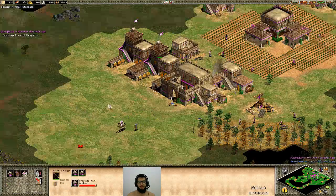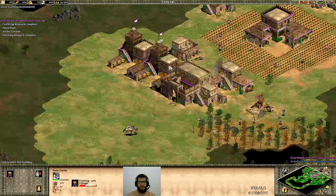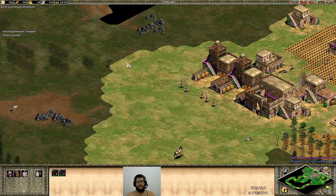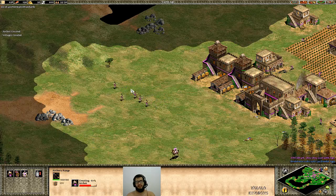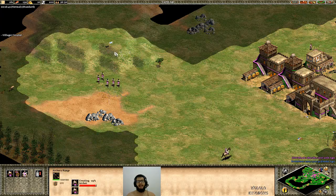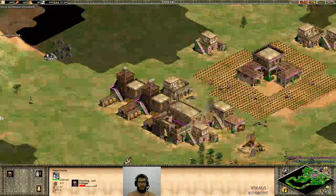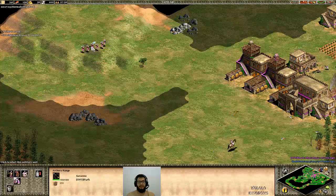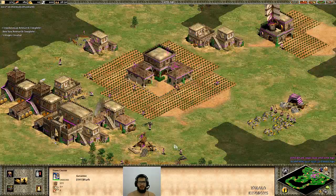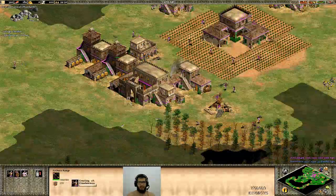Now I'm on castle age. I'm going to upgrade the wood as always, and after that I'm going to upgrade the crossbowman. Different from the knights, by the time I reach castle age I already have at least five or six archers. If I was going for knights I would be starting to make them now, but with archers I already have those. Another thing I find really important when going for archers is that it's always good to have a good position - always good to keep yourself on some hill or somewhere that gives you an advantage, like this hill here.